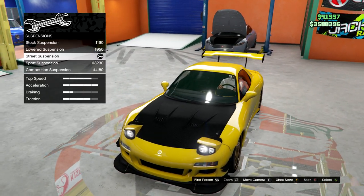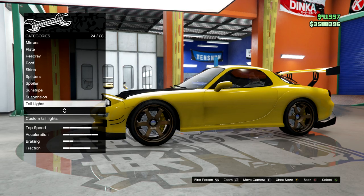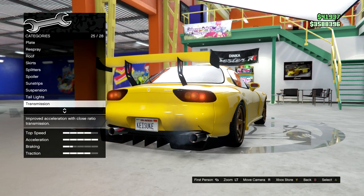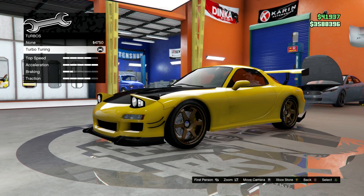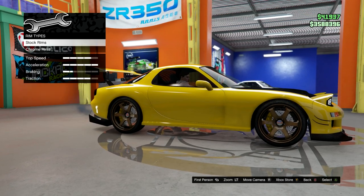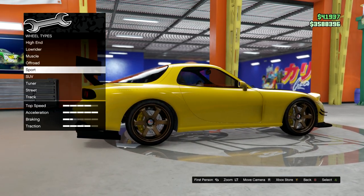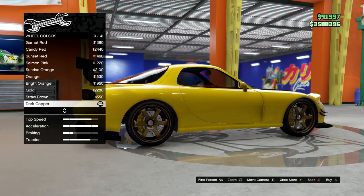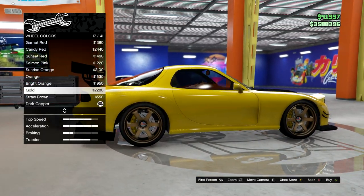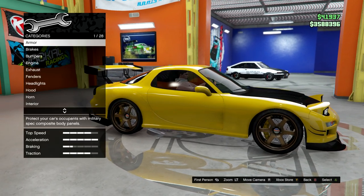No sun strips. Street suspension, or you can do stock — I know some people don't really care about the suspension. Taillights look so weird but cool. I have stock race-to-race transmission. Turbo tuning, wheel type: we're going to go to sport stock rims and OV2. Then we're going to go to dark copper wheel color. Gold does look good with this too, but dark copper kind of gives it a feel that goes into the yellow — like a dark mustard. Light smoke windows. And that's it.